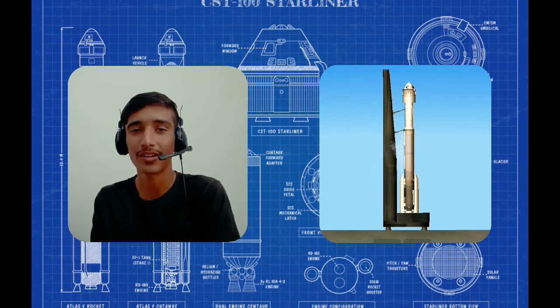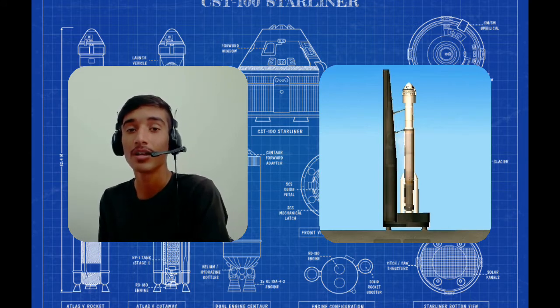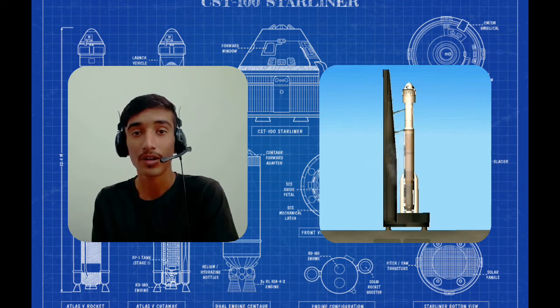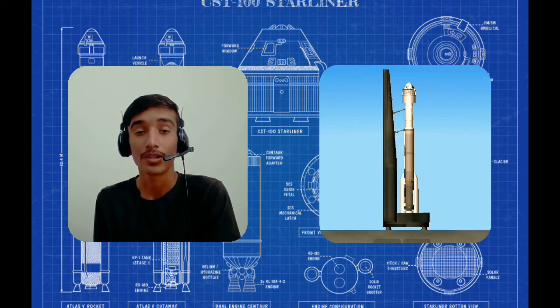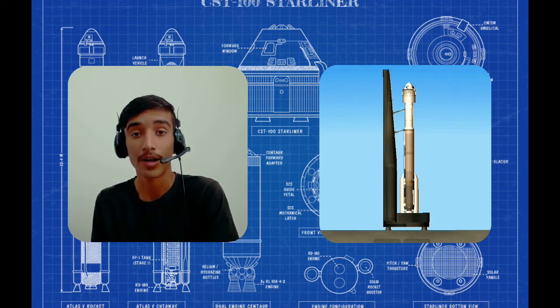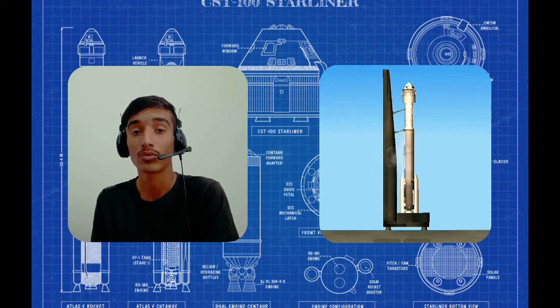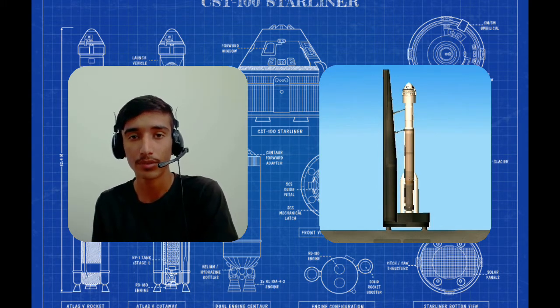Hey hey, you are looking at the United Launch Alliance Atlas V rocket on the launch pad at Space Launch Complex 41. Now we are waiting for a launch of Boeing Starliner to the International Space Station. This is an orbital flight test to test the Starliner spacecraft and Atlas V rocket, beginning with the launch, tank to docking and undocking, and of course a return to Earth.